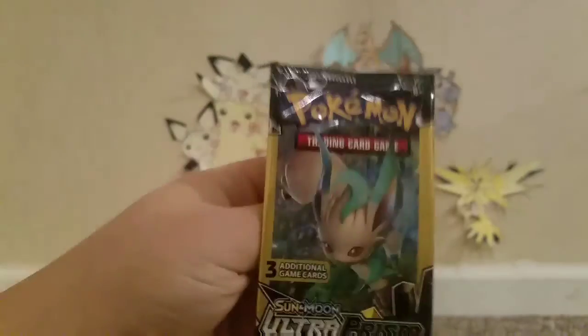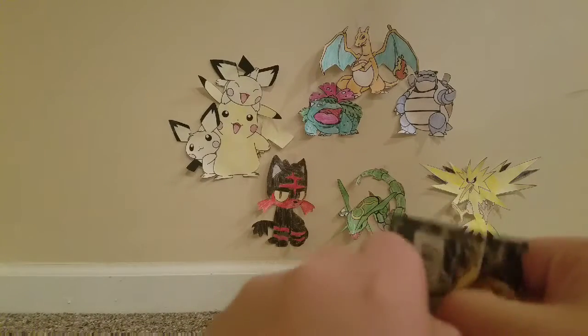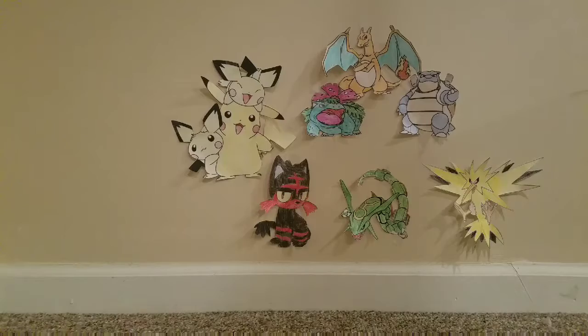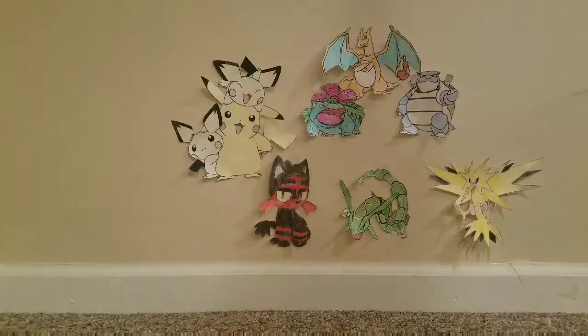Next one is going to be Ultra Prism. Hopefully we can get something good out of it. We got Steel Type Energy, Swanna, and Skorupi. That wasn't too bad.